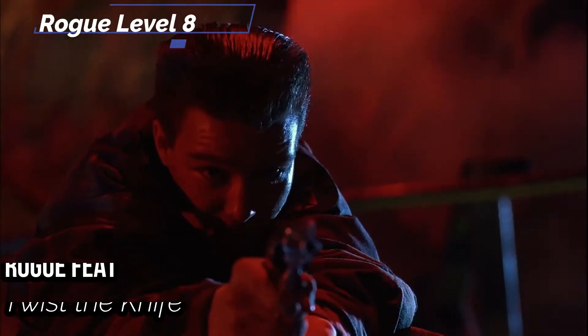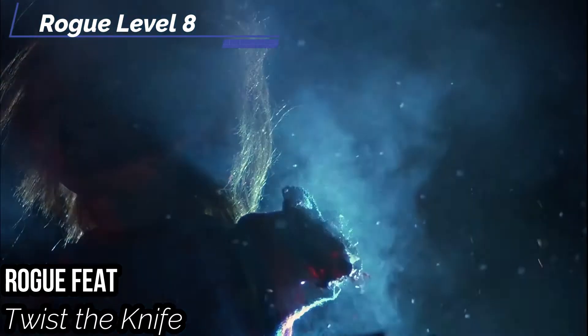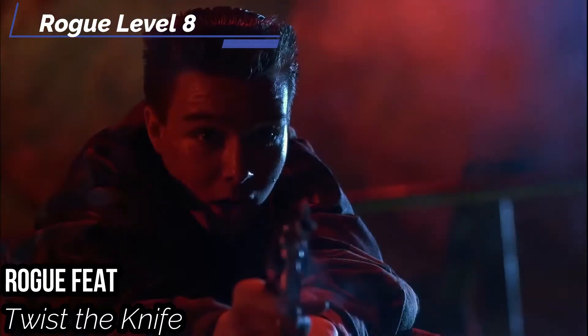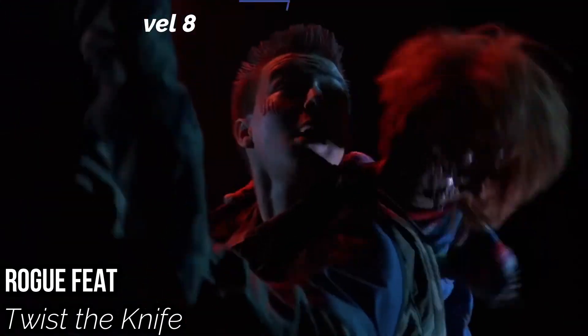For our eighth level Rogue feat, I also get Twist the Knife to deal persistent bleed damage to a target equal to your number of sneak attack damage dice, dealing persistent bleed damage of 4 by the end of the build. Since your adversary is a kid and whoever they can rope into helping them, you're probably going to be well within kill range even with just the bleed damage.